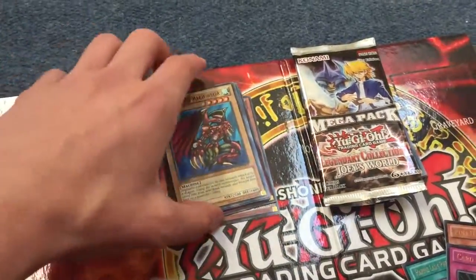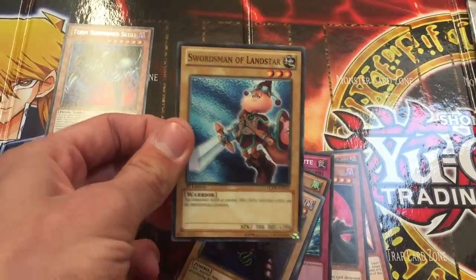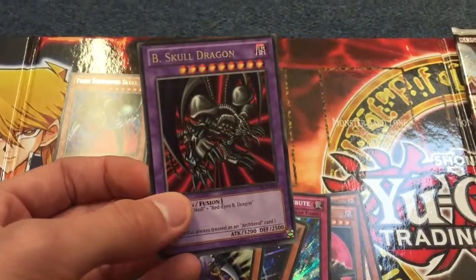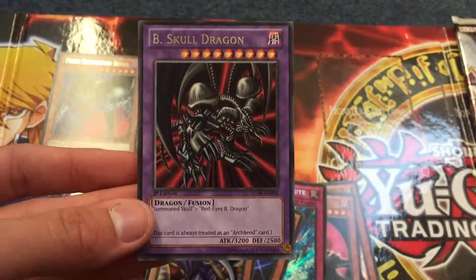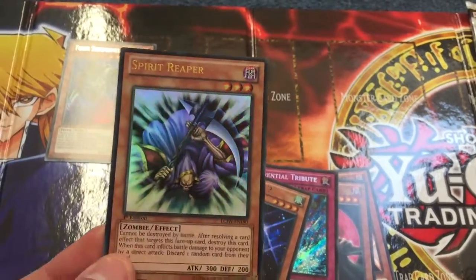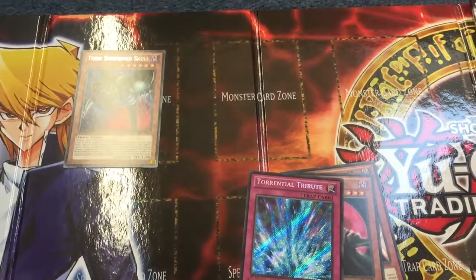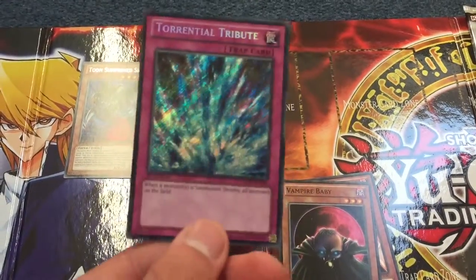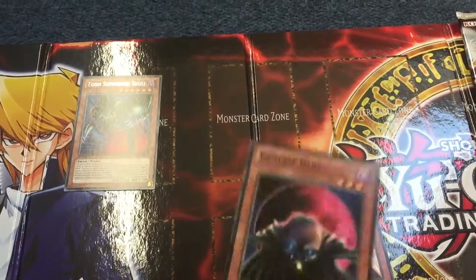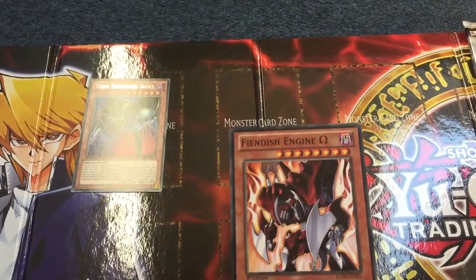The fourth pack: we've got Cybertech Alligator, Swordsman of Landstar, Armored Zombie, Black Skull Dragon — I've been after this card for quite some time now. Spirit Reaper, Harpy Lady 2, Torrential Tribute — nice! Another Vampire Baby, and another Fiendish Engine Omega.